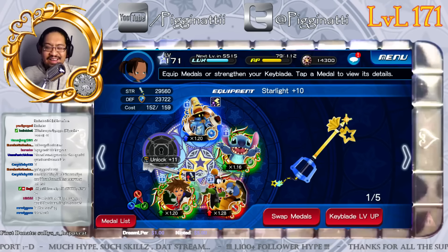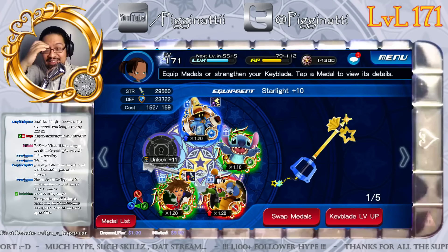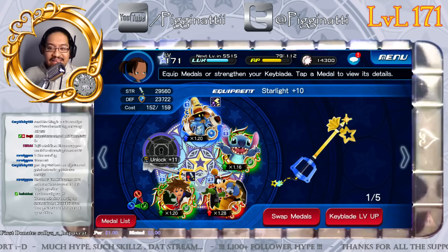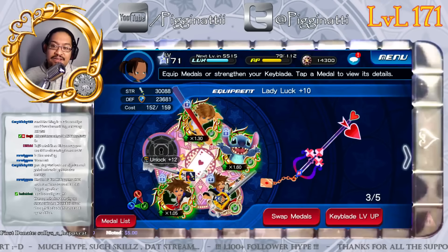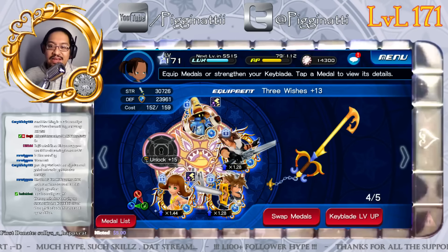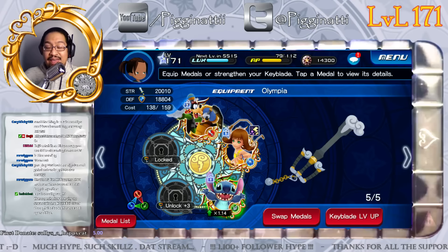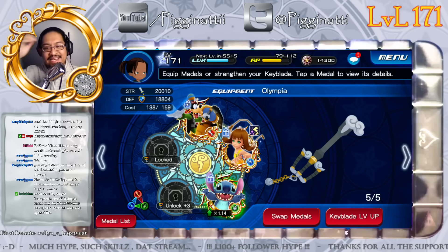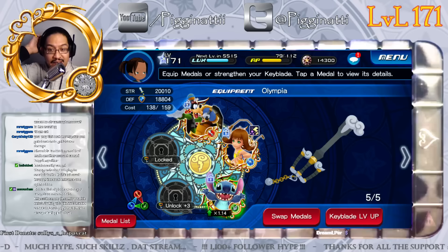This is going to be a guide on keyblades. My keyblades are currently level 10 for Starlight, level 15 for Treasure Trove, level 10 for Lady Luck, level 13 for Three Wishes, and Olympia is at zero. I'm not going to level up Olympia because I don't really want to spend the Orichalcum to unlock her yet.